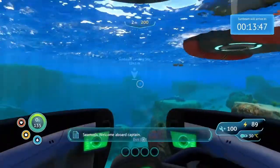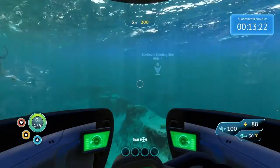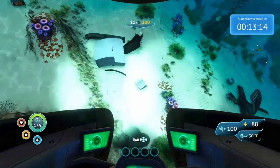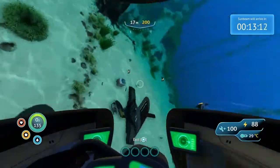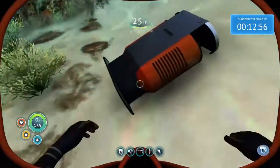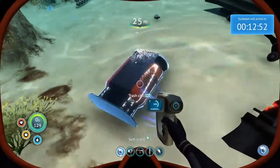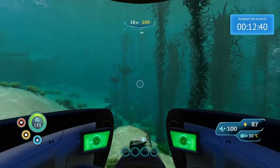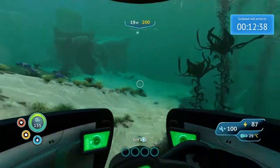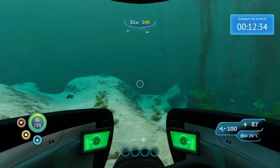Welcome aboard, Captain. Oh look — I've only been going for like 20 seconds and I'm already like a quarter of the way there. I don't think I've seen this yet. When you're in the Seamoth, below where your normal items are in your inventory, there are four circles, none of them filled. So I'm kind of concerned — is there a way you could mod it so there are four things you could activate on the Seamoth?